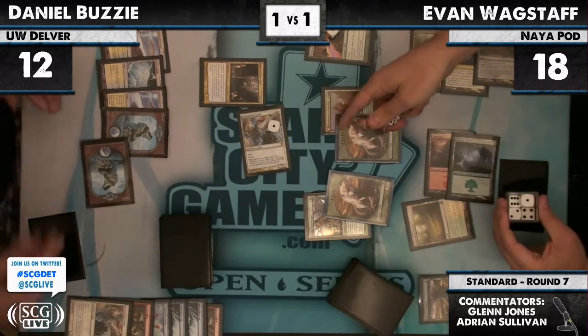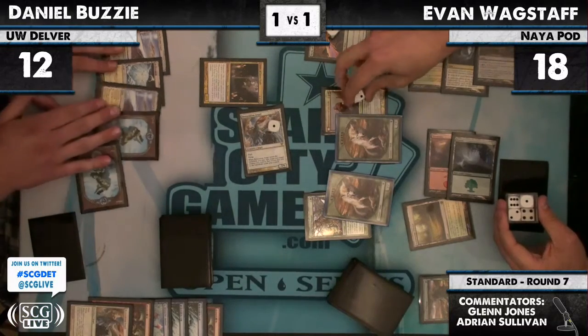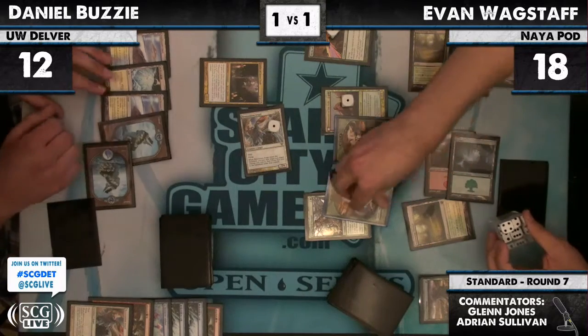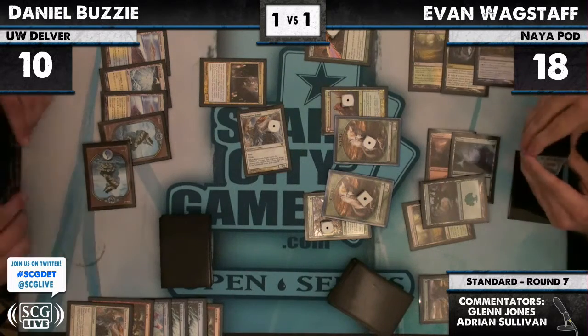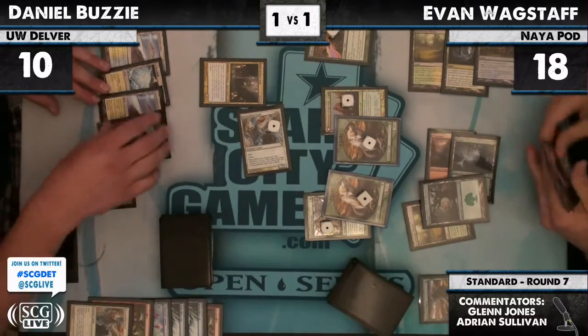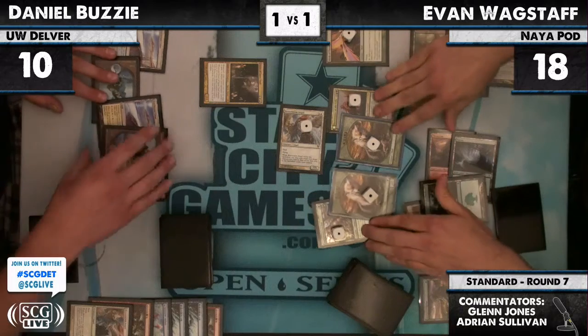And it's dead — no, but he's plus one, plus one. Gutshot — no, he didn't. I was fully expecting a Snapcaster here, but that is not what we have. I thought there was going to be more as well. This was awkward for everyone involved. Daniel Buzzie here. Apologies for that, guys — I just assumed his last card was a Snapcaster when he made that one. This was just an awkward play.